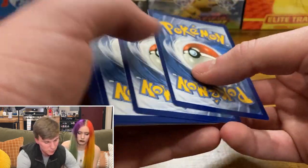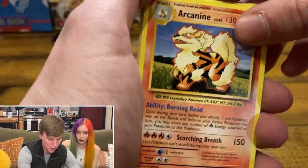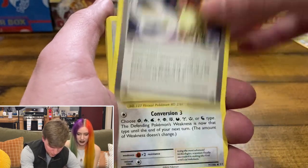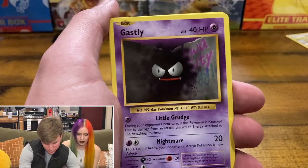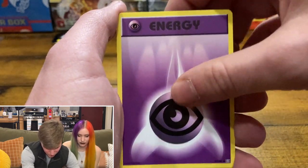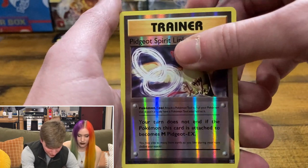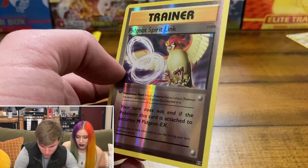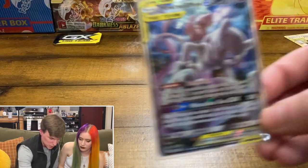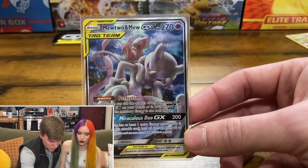We started with an Arcanine, Pidgeot, Spirit Link, Porygon, Pokedex, Ghastly, Diglett, Rattata, Charmander, Psychic Energy, the reverse is Pidgeot Spirit Link, and the Arcanine was the rare. It's three cards for Evolutions. Nothing huge out of that pack, but we have plenty more tins to open. And I just want to show off this card because the Mewtwo and Mew Tag Team GX is too freaking adorable.